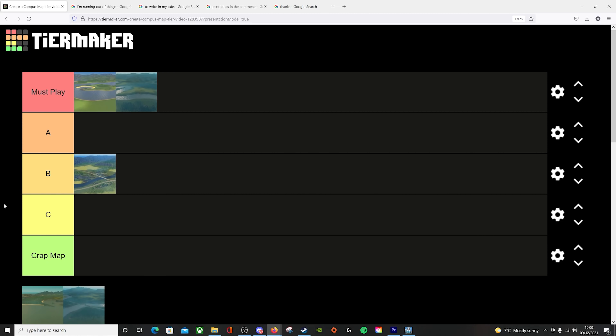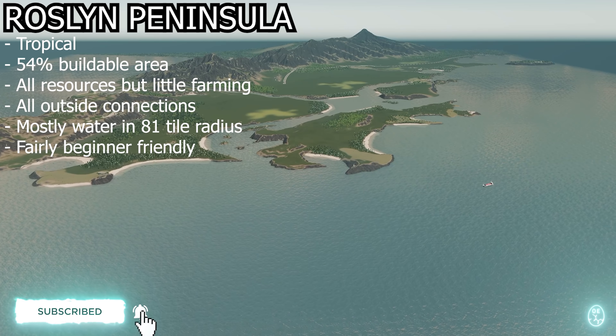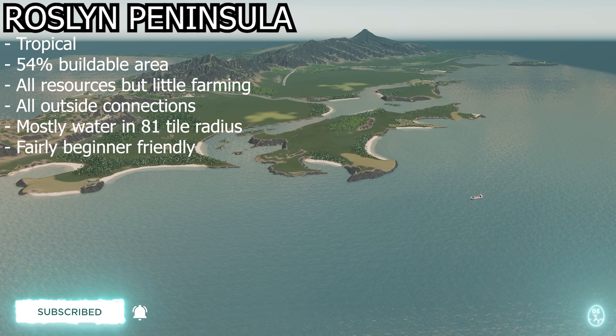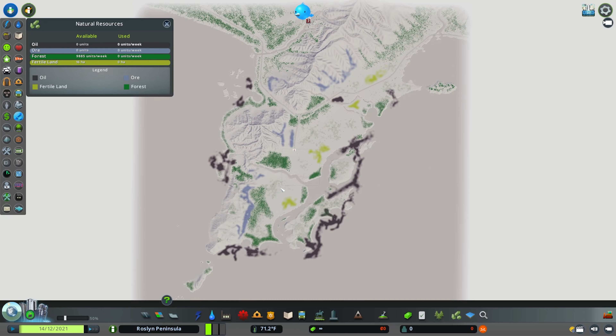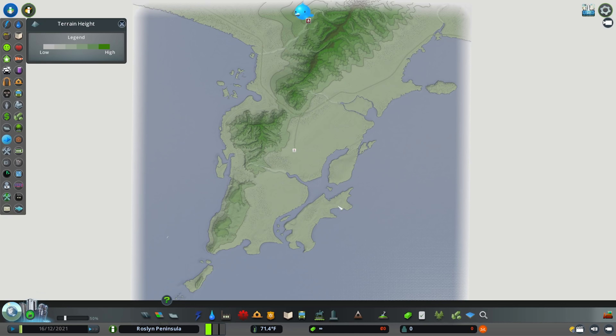Next up on the Campus map tier list is Roslyn Peninsula, and this is actually quite a surprise — A tier. Roslyn Peninsula is a tropical themed map with a 54% buildable area, all available natural resources, and all available outside connections. Taking a look at natural resources, you have an absolute ton of oil — a polar opposite from all the other Campus maps — and very little fertile land. The tropical theme lends itself well to coastal oil refineries and interesting themed builds.